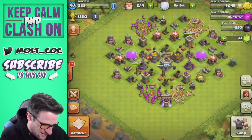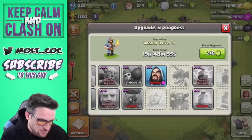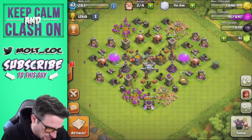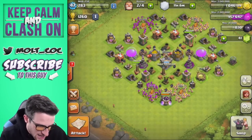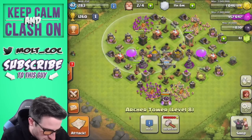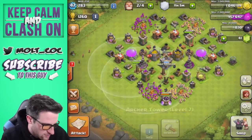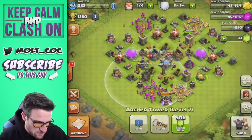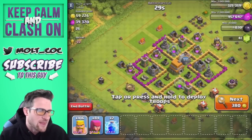Right now we're finishing up our wizards. The next things to upgrade are balloons, wall breakers, or the heal spell, but we have to wait another 20 hours for that. One of our teslas is upgrading and we can almost upgrade another one. I think I'm going to upgrade another archer tower, especially since the current one will be done in 19 hours — all our cannons and mortars are maxed — so let's upgrade that archer tower and go find a base to attack.